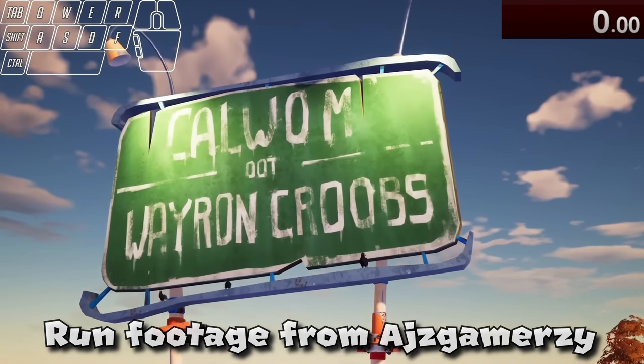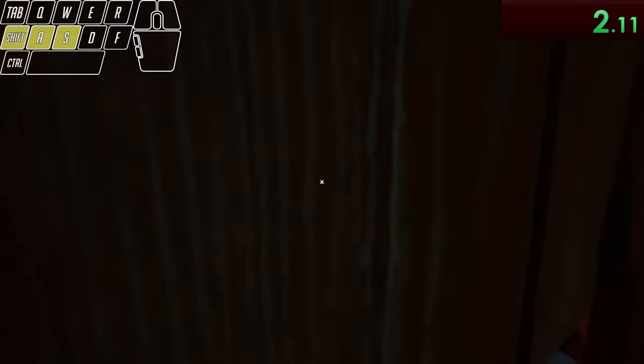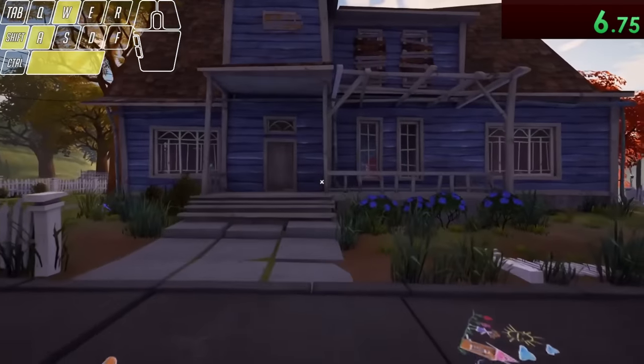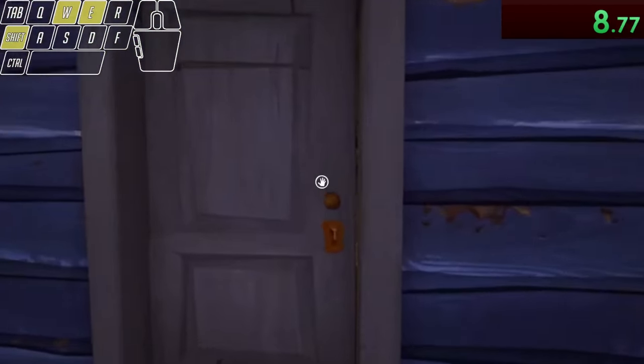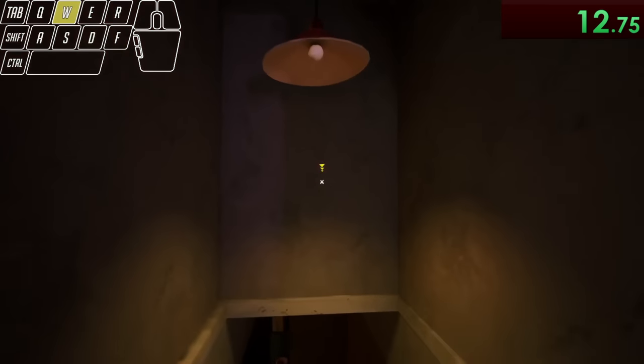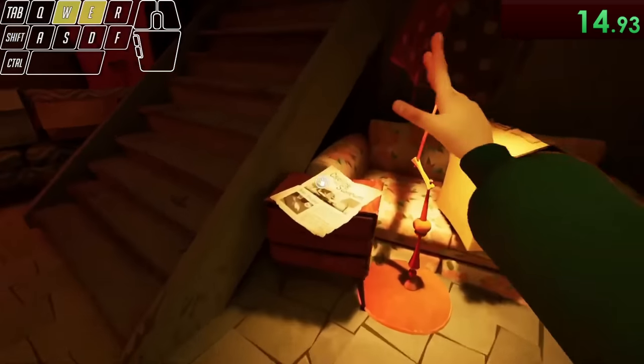Alright, so once again, time for the speedrun starts as soon as you skip the intro cutscene. Then after skipping the barn by clipping through the van and skipping some cutscenes, we make it to the neighbor's blue house. Here we can sneak in, pass the police guy inside, and simply crouch into the door and get up to clip right on through to grab the newspaper inside to complete this section.